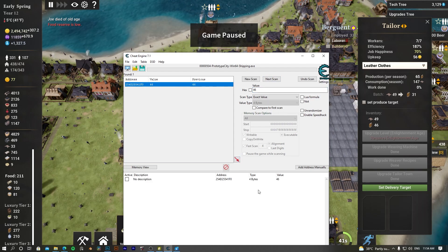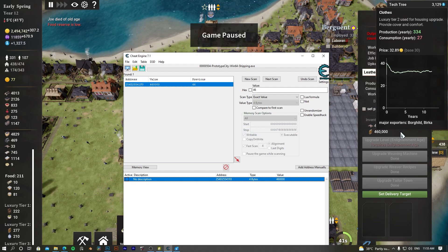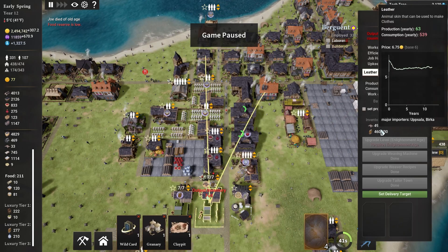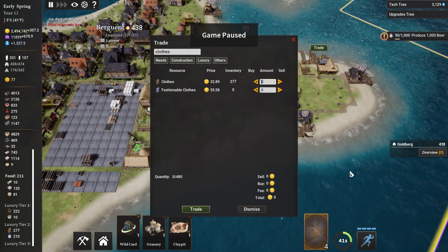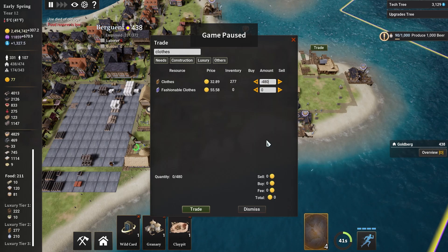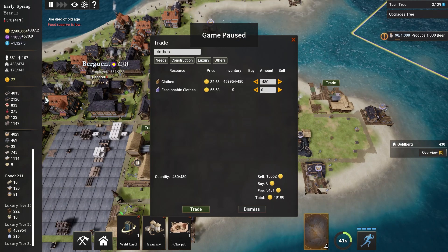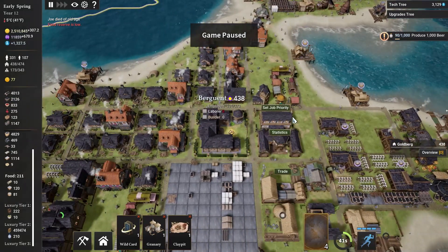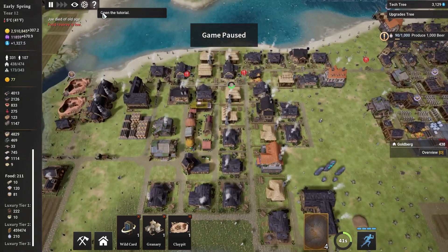Great, we have the exact result now. Select it and set the value — for example, a large number — and click OK. Now you can start selling the clothes by trading. Go to the trade menu, sell 180 clothes, and this way you can make 10,000 coins in just two or three minutes — all without directly cheating the money value.